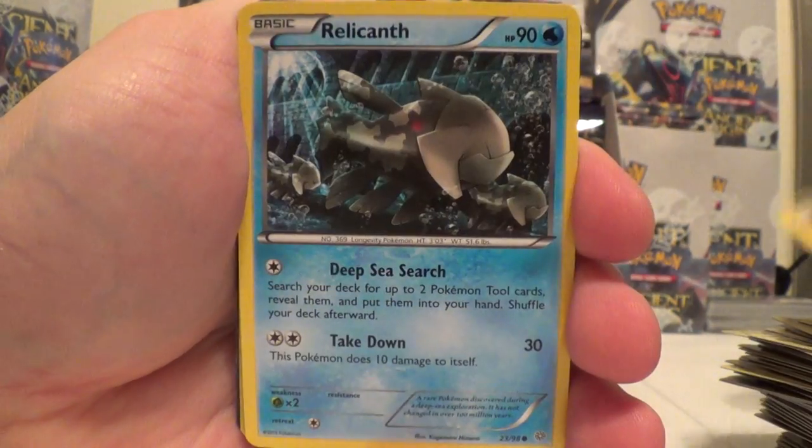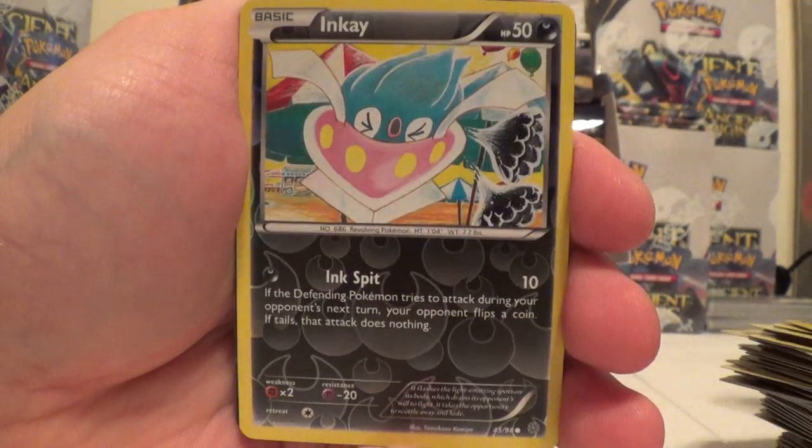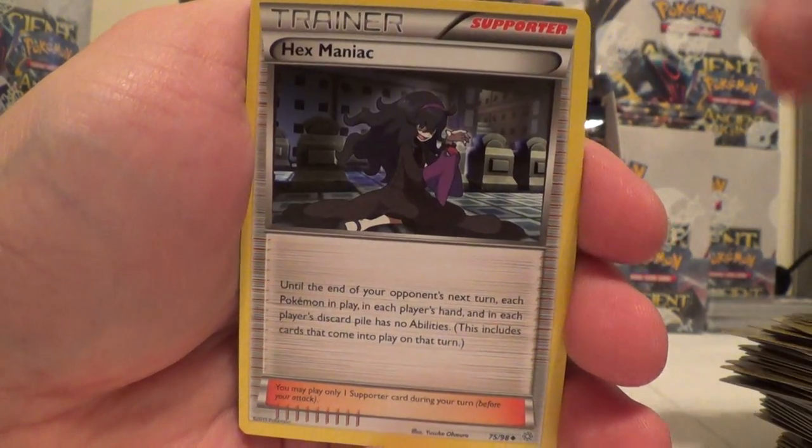We have Baltoy, Relicanth, Inkay, Kombi, Oddish, Reverse Inkay, and a Claydol. Tyranitar Spirit Link, Gloom, and Hexmaniac.